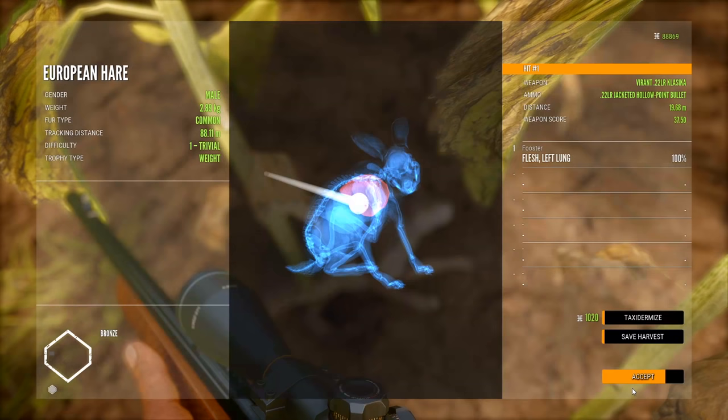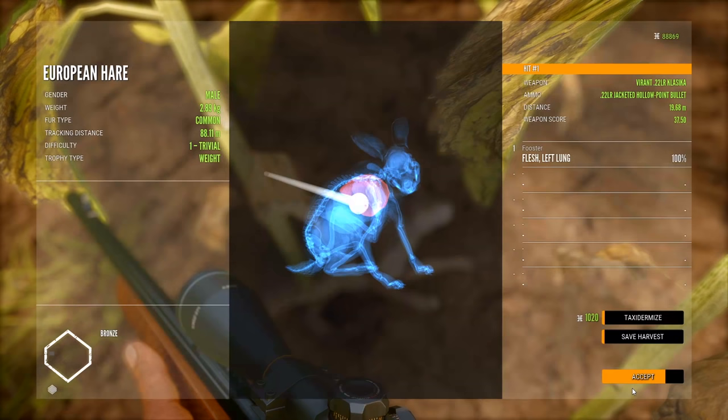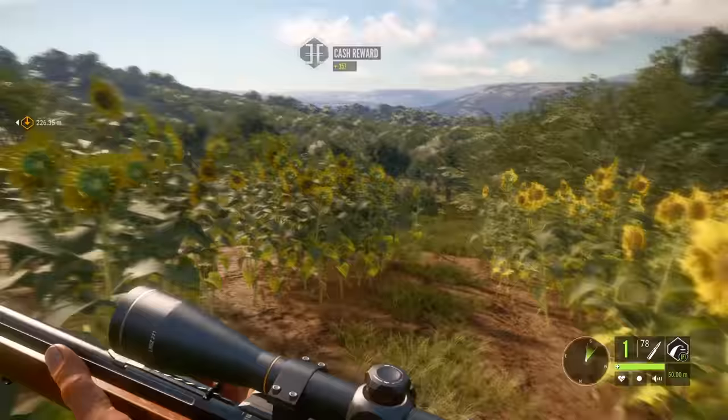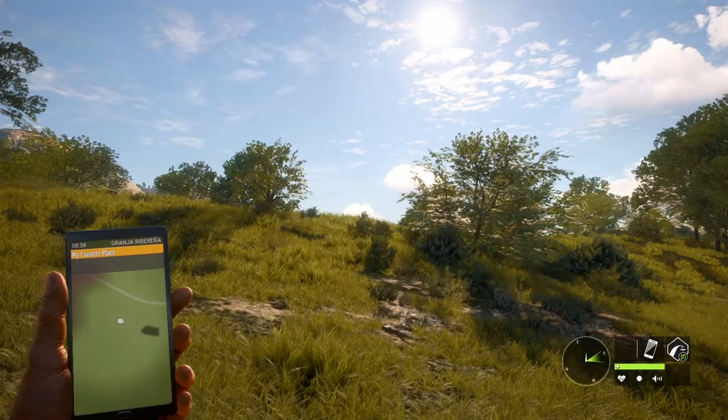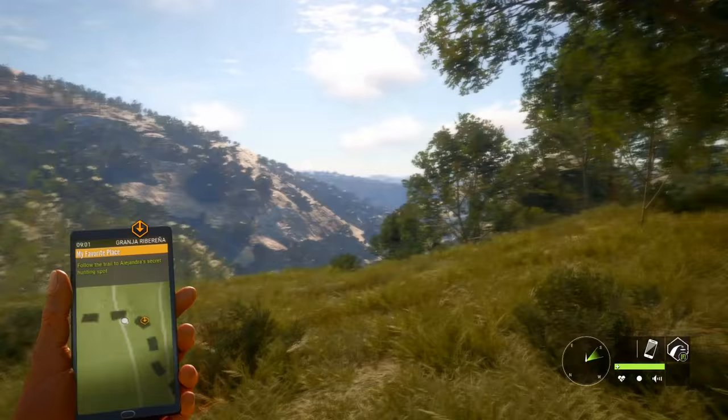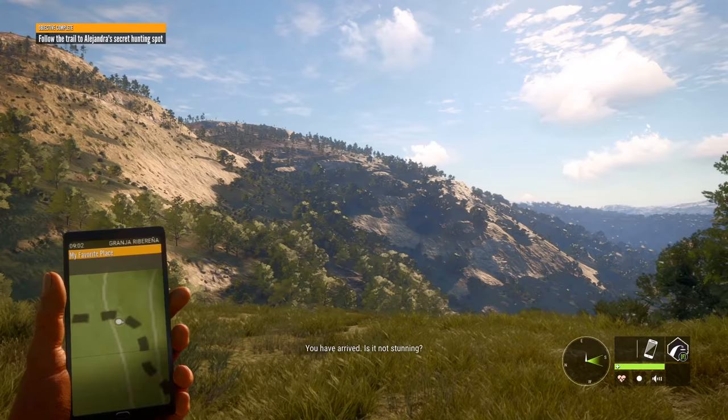Is she going to be impressed? We got it low inside the armpit area. Lung shot — okay, nice. She didn't say anything either, I thought she'd be impressed with us. This is the start of the trail that leads to my own little patch of heaven on earth. You're nearly there. This is her secret hunting spot. You have arrived.